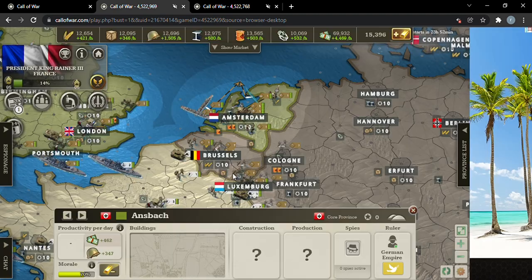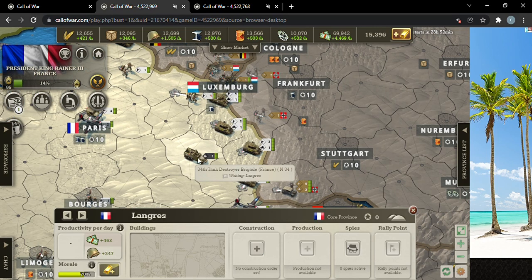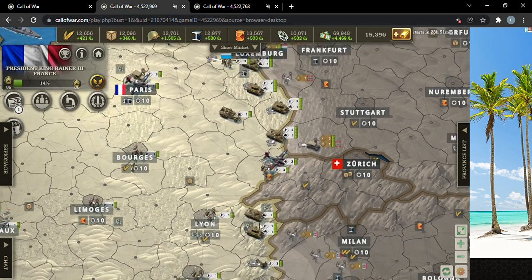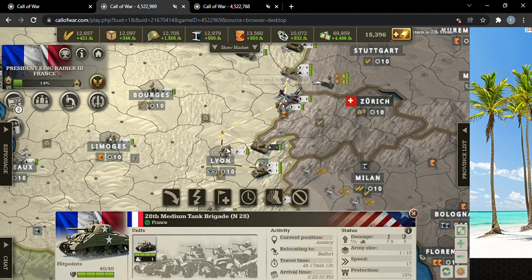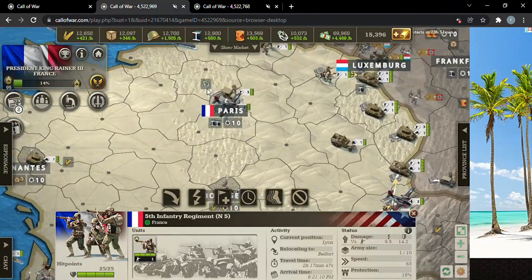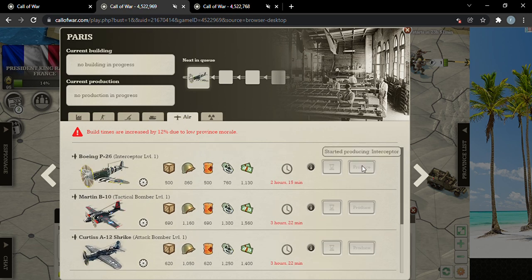We're going to warm up a little bit more. We'll move our troops off the Italian border and move them closer to the Maginot. Next we're going to construct some fighters — we need some interceptors to deal with the German air force in the Maginot area.